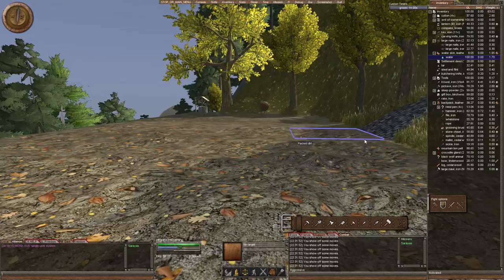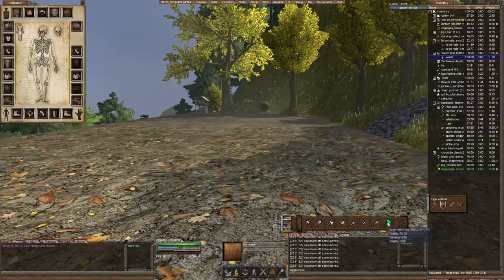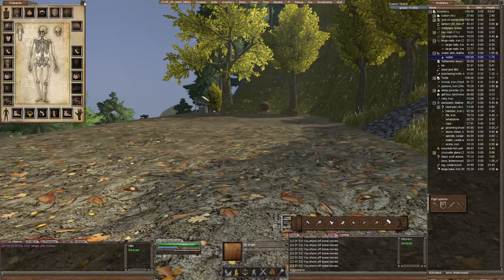With my bow — if you look here, it's not equipped. What I think is the best way to do it is to put both your weapon and your bow on your toolbar. Say you want to switch to your main weapon: equip and click on it, ready to go. For your bow: equip and click on it, ready to go. I think that's the quickest way.